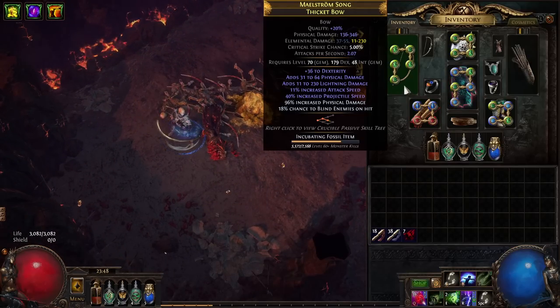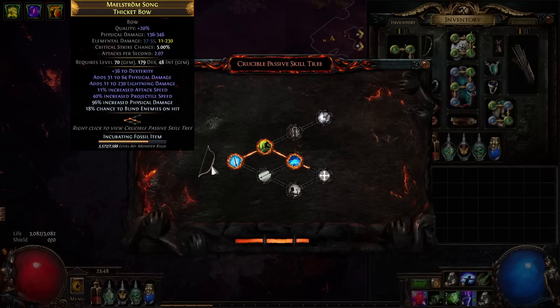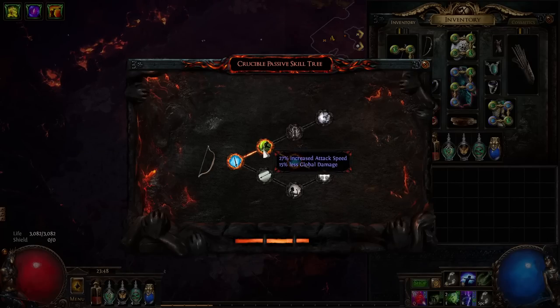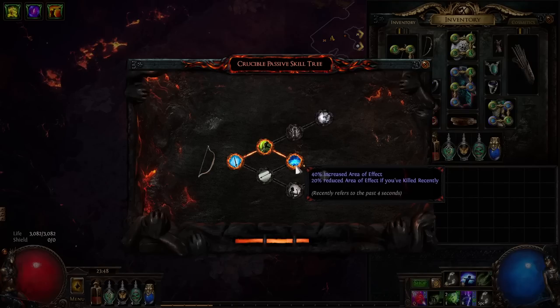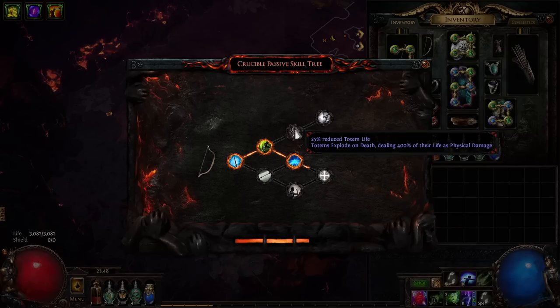I'm using kind of an Elegy bow — actually it's more Phys than Elemental. My tree has some nice nodes including one that gives local attack speed: 27% increased attack speed but you deal 15% less global damage. It ends up being kind of a halfway between a Quill Rain and a regular bow, but it's also about 7-8% more damage overall, so it's a really nice node to have. Then there's one that gives some extra AoE, but everything else on the tree wasn't anything special.